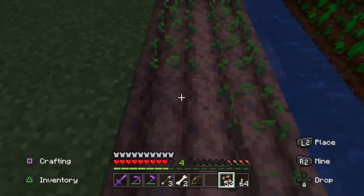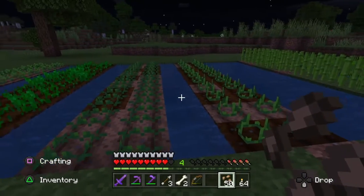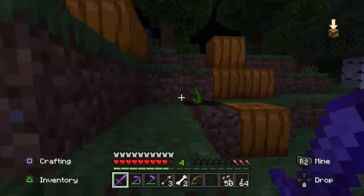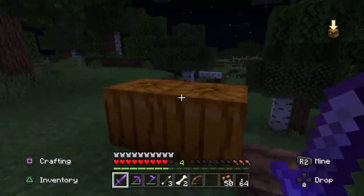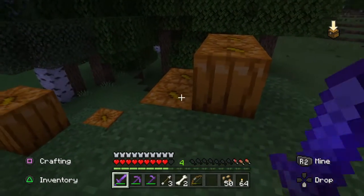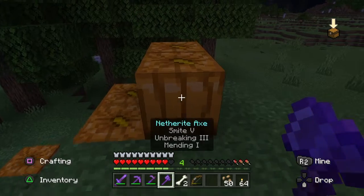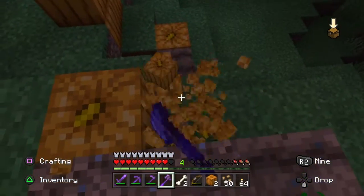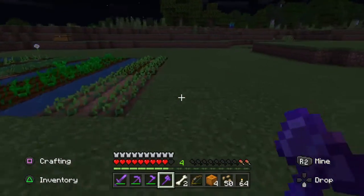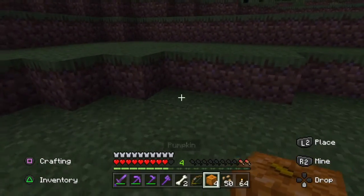Once we finish planting the beetroot we will go for a wander to see if we can find some other seeds in the wilderness. The things we are looking for are watermelon and pumpkins. These orange square blocks are actually pumpkins — simply pull out your axe and cut into the pumpkins which will cut it from the vine and you will pick up a whole pumpkin. You can take it back to your farm, or if you are carrying shears — the same shears you use to cut wool off sheep — simply cut into the pumpkin and this will drop pumpkin seeds which you can plant in your garden.